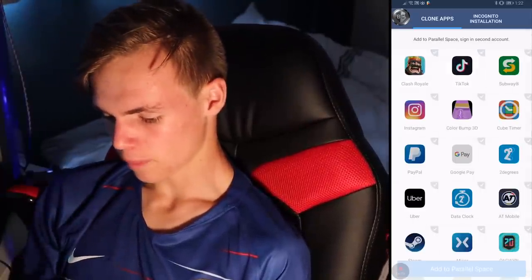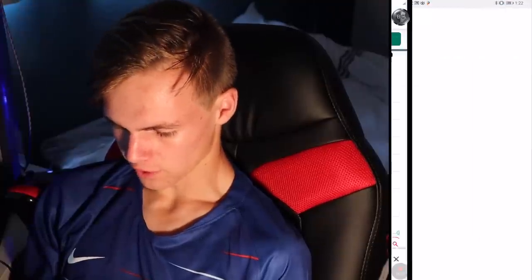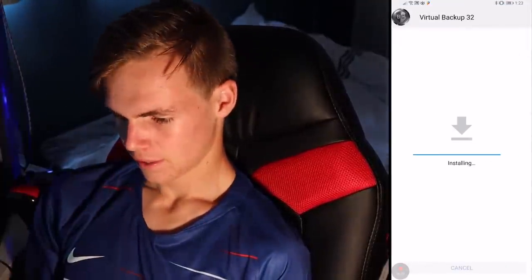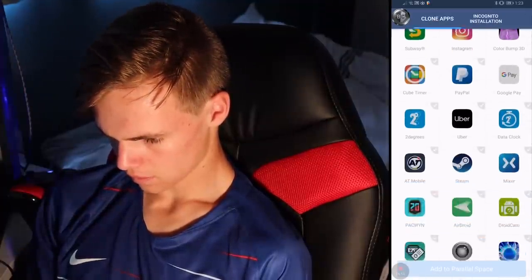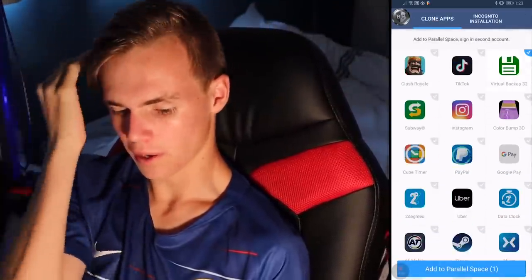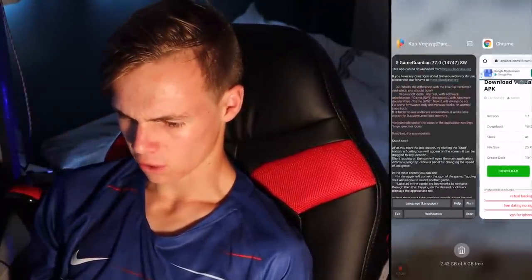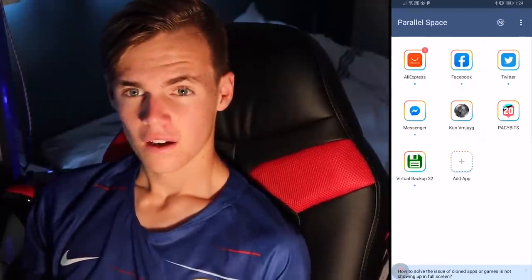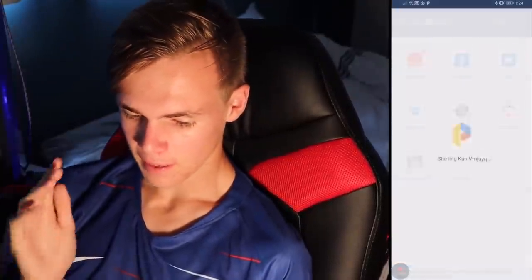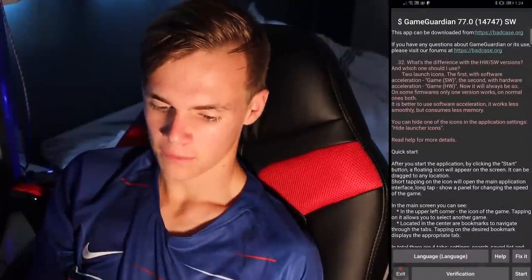You need to open Virtual Backup first and then install — I forgot you need to do that. It's in the top right corner. Add Virtual Backup 32 to Parallel Space, then make sure Pacey Bits is closed. Oh — Game Guardian has gone again. If it crashes, go back into Pacey Bits, run the script again, then close Pacey Bits.